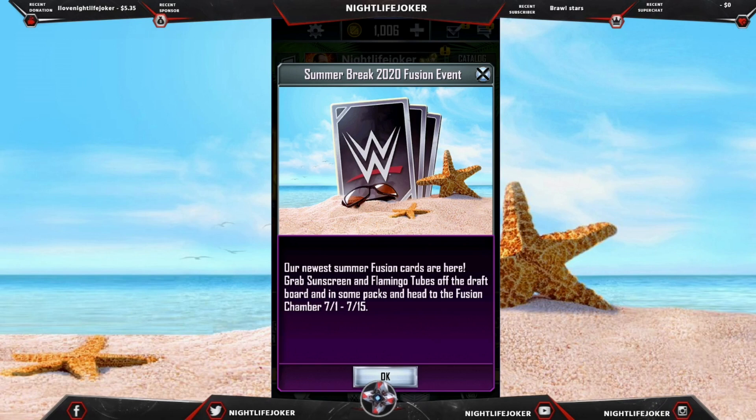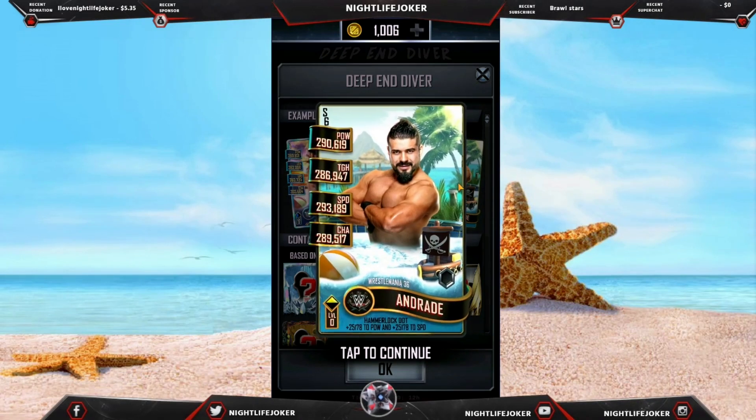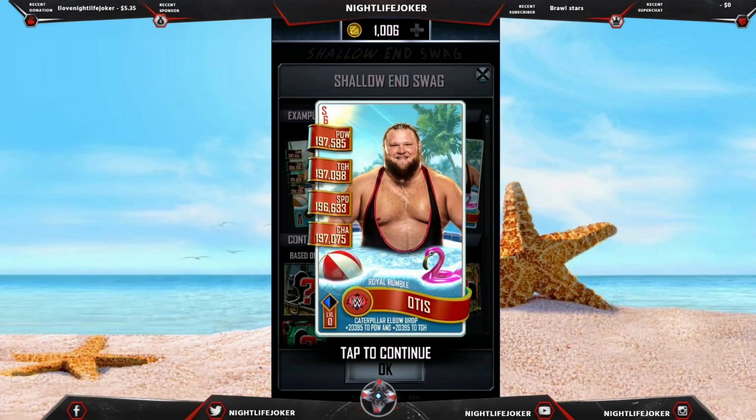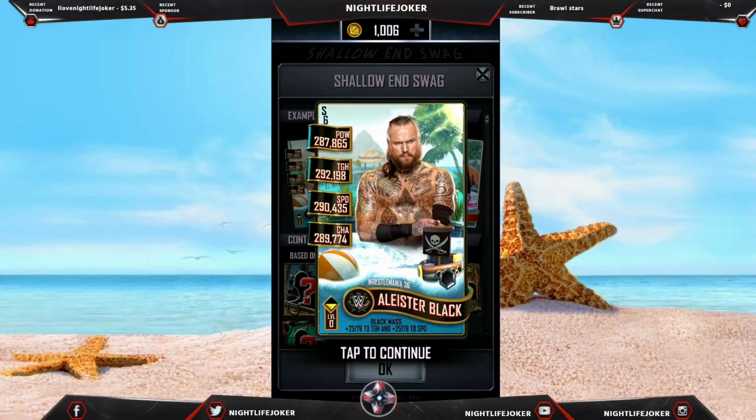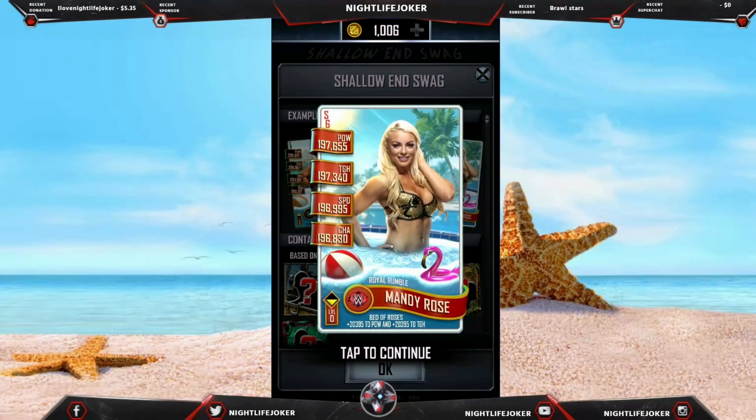Hello YouTube, this is NightlifeJoker here and we are doing the Summer Break 2020 Fusion event to unlock the elemental. Becky Lynch, Andre, Royal Rumble, Otis, WrestleMania 36, Alastair Black, Royal Rumble.